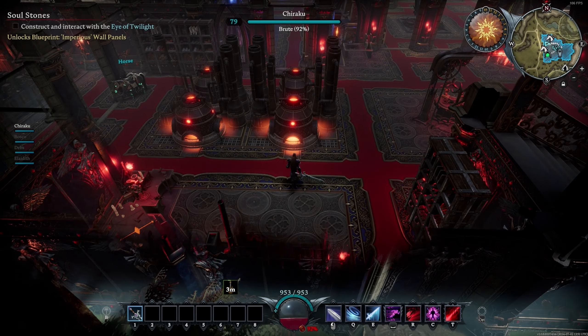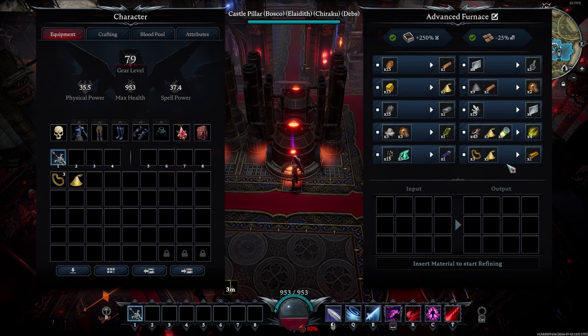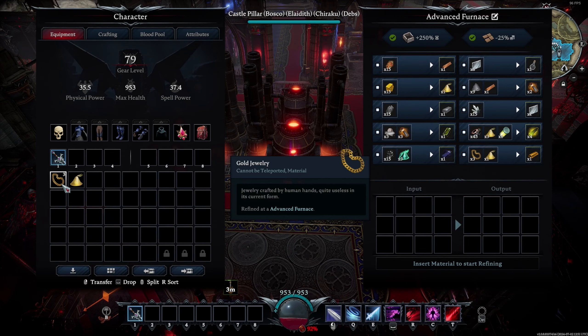And finally, you will now also be able to smelt gold, dually and sulfur into gold ingots at the advanced furnace.